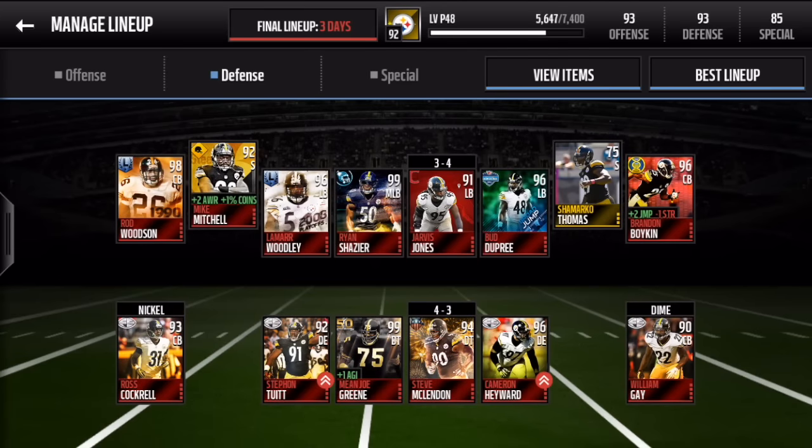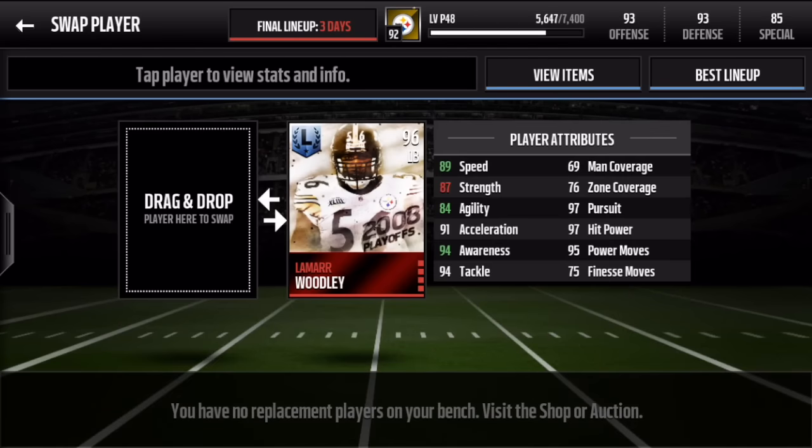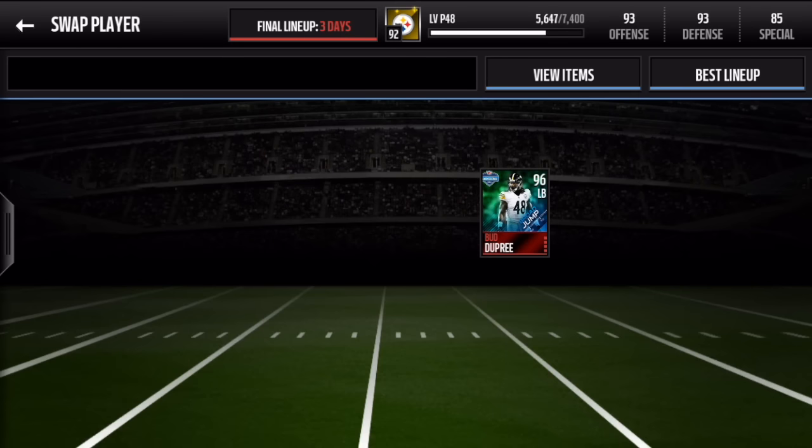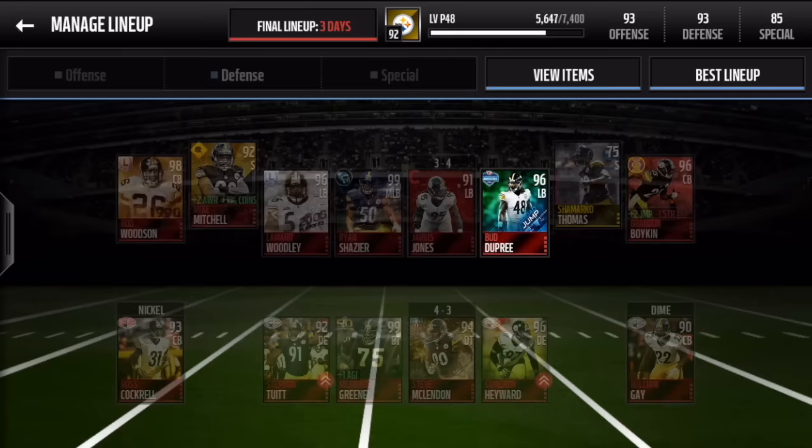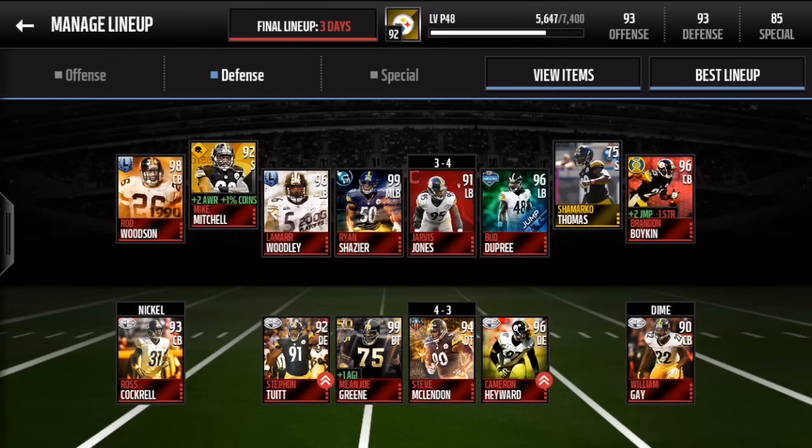Moving up a slot, we have the linebacking core: Lamar Woodley — sick card — and Bud Dupree, which is sick because it has 99 overall base speed, awesome for a linebacker. With that 97 pursuit he would track people down. We also have Jarvis Jones and 99 overall Ryan Shazier as the middle linebacker positional hero.